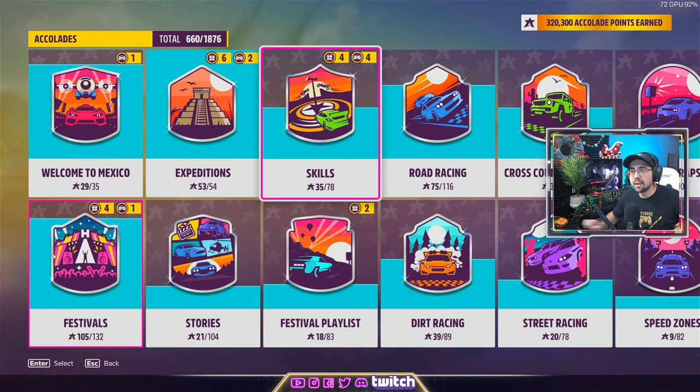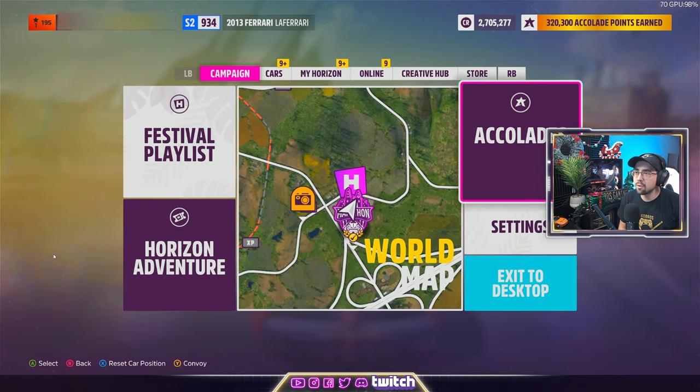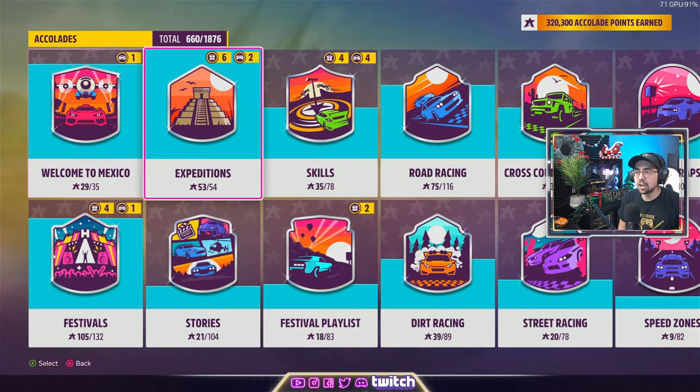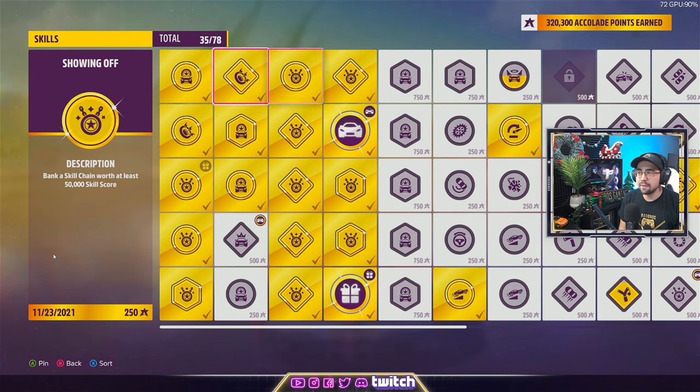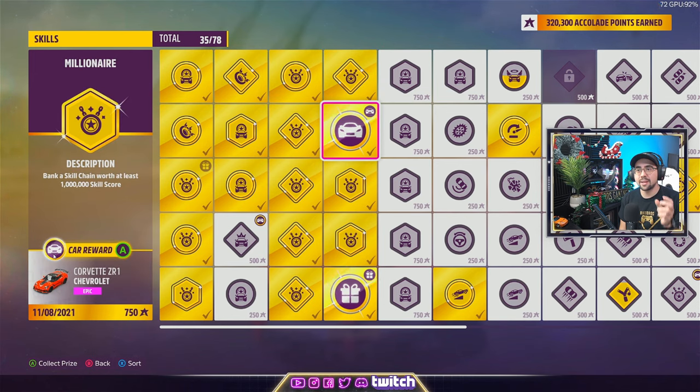You're going to want to come into your accolades. If you don't know where the accolades are, go into your start menu and click on accolades. Then go to the Skills section. I've got quite a few accolades complete already, and if you scroll over you're going to see it right here — Millionaire Status.